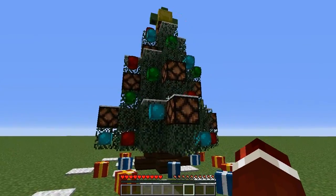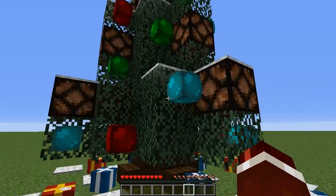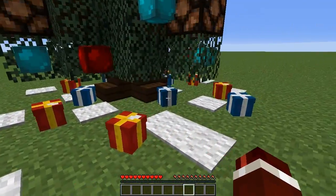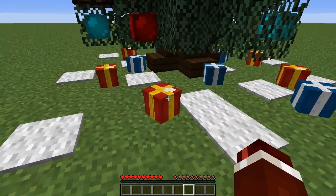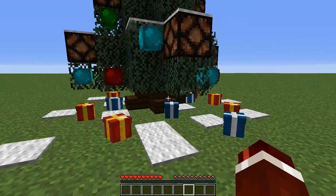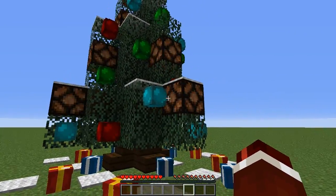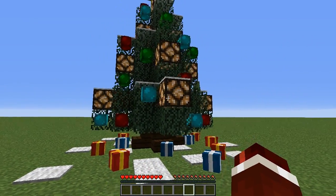As you can see, this tree is packed out with decorations. We've got ornaments, we've got snow, we've got a star at the top, and we've also got presents underneath. Now this is if you are in creative and have access to commands. I'm also going to be showing you guys how to decorate this if you are in survival mode by using banners and shulker boxes, which still does look really good.